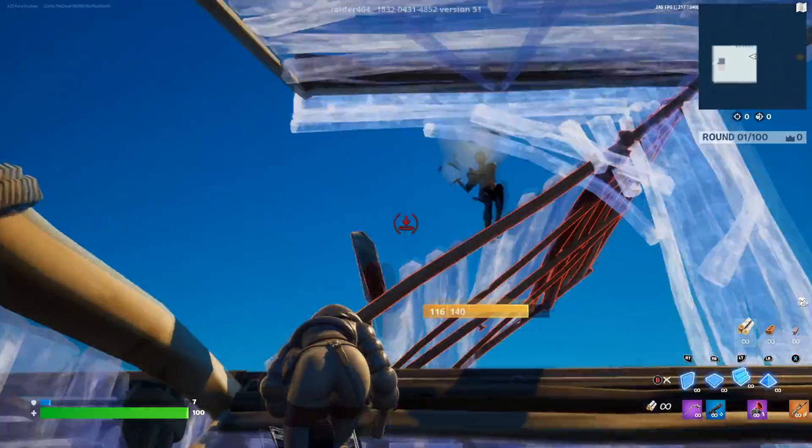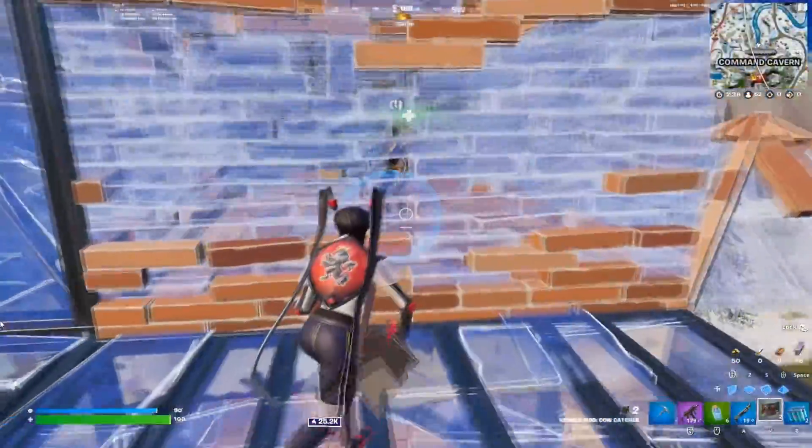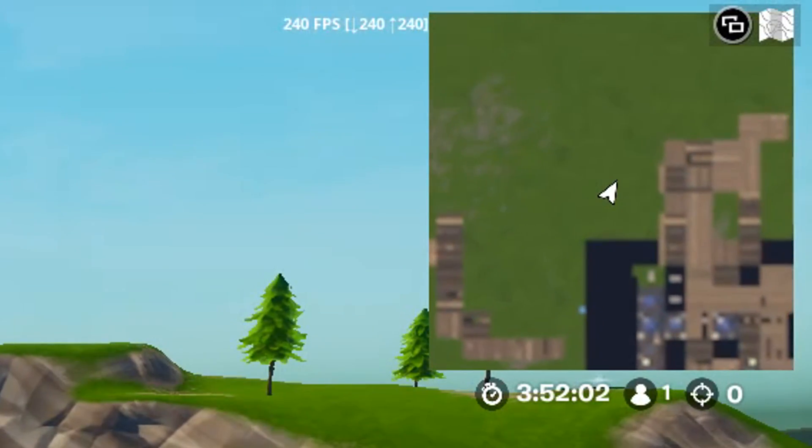Since Fortnite Season 2 released, FPS is now at an all-time low, creative feels super laggy, and on top of this, mobile builds have stopped working altogether. I was experiencing all this just like you guys are, but after I made the changes in this video, my FPS has literally never been better.